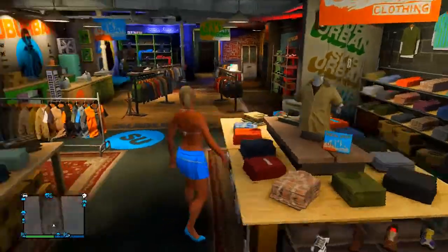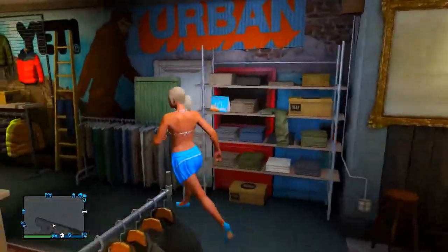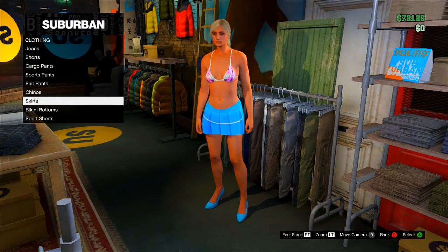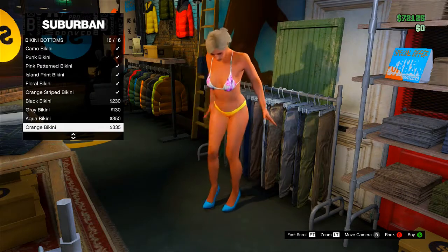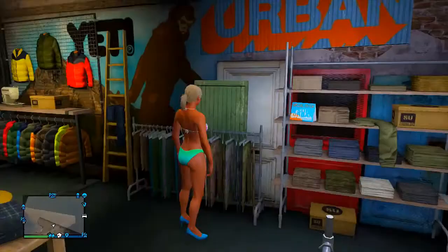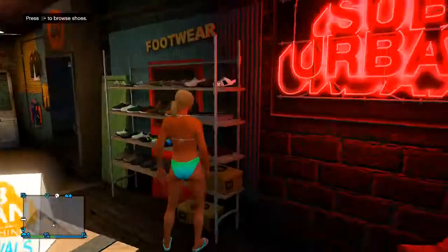From there, make sure that any other clothes you have on are not from the Beach Bum DLC. The bikini is the only thing I'm going to have which is from the Beach Bum DLC — the rest I'll choose differently. Because if you do select the rest of the clothes from the Beach Bum DLC, those body parts may become invisible, which is not what we want right now.